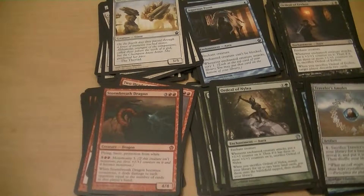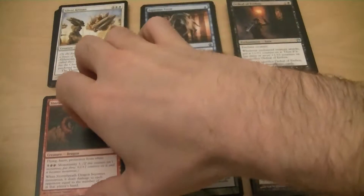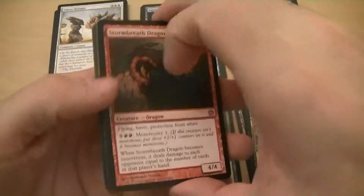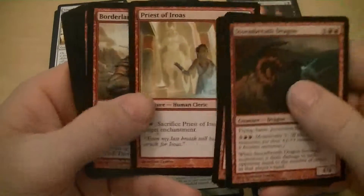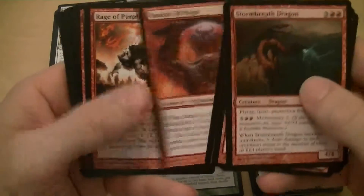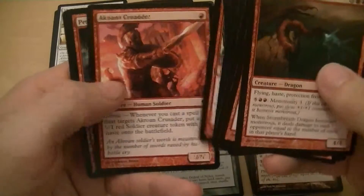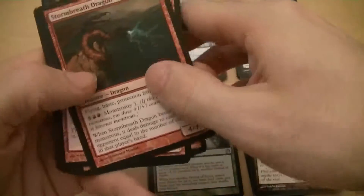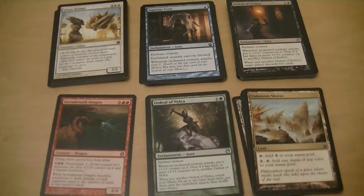Although red wasn't very strong overall, I'm going to take a look at these cards and put together a deck. I got the Stormbreath Dragon which is pretty cool, and other than that I'm thinking I'm just going to splash the dragon. There's nothing else really in red but it's such a good card, so we're just going to do that.